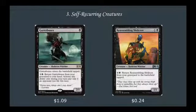Category 3 is self-recurring creatures — we only have 2 because most of them are very expensive. Number 1 is Gutter Bones: 1 mana 2-1 that enters the battlefield tapped. You can pay 2 to return it from your graveyard to your hand, only during your turn and only if an opponent lost life this turn — allows us to sacrifice it pretty much as much as we want. Same thing with Reassembling Skeleton: 2 mana 1-1, pay 2, return it from your graveyard to the battlefield tapped.